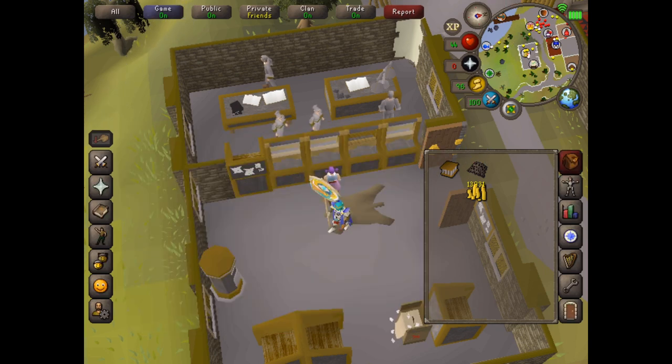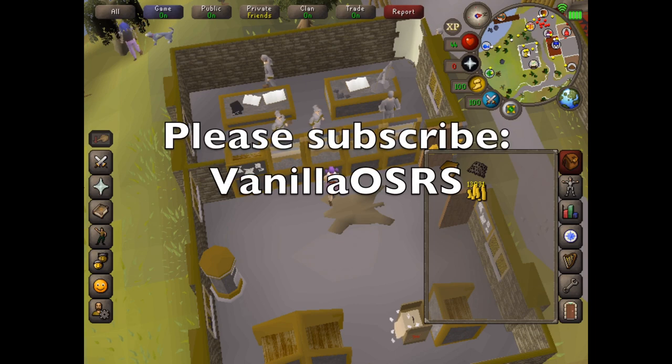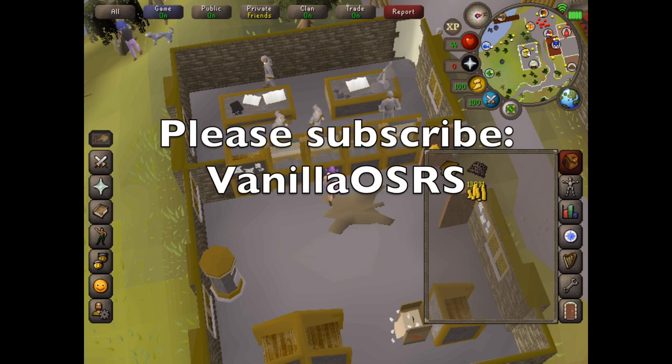If you do not want to bank your shrimp, you can use this button here which makes your inventory red, and then you can select all of the shrimp — just tap on them if you're on mobile — and drop all of them. So that's another option as well. I hope that was helpful. If you have any questions please let me know, and feel free to like and subscribe for more videos on Old School RuneScape.